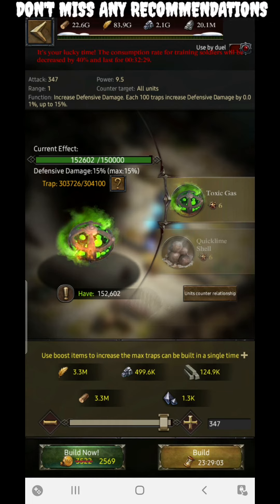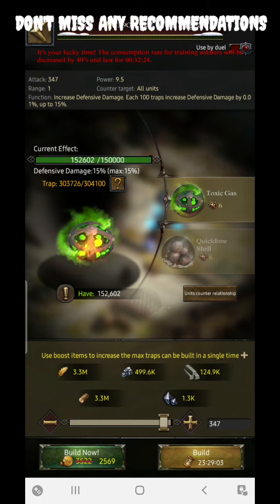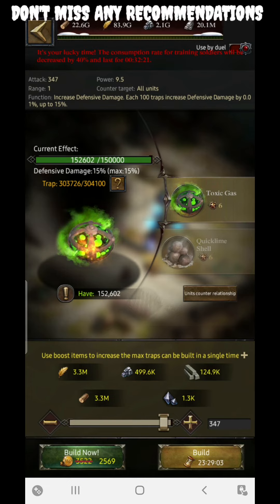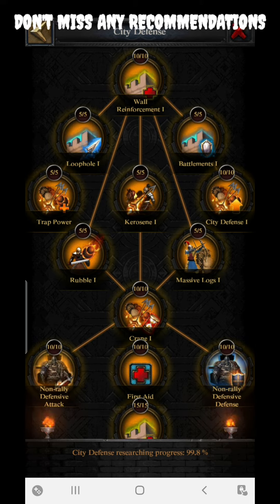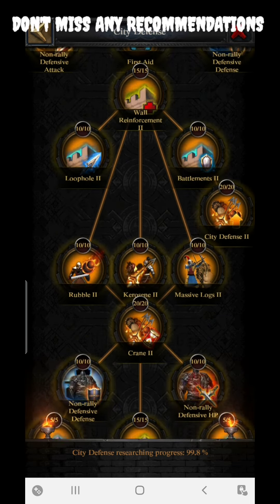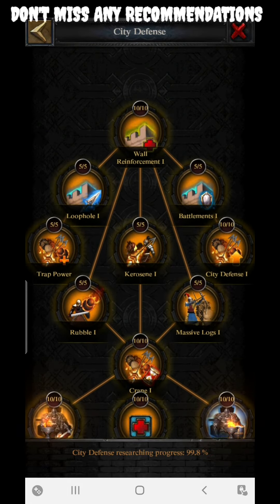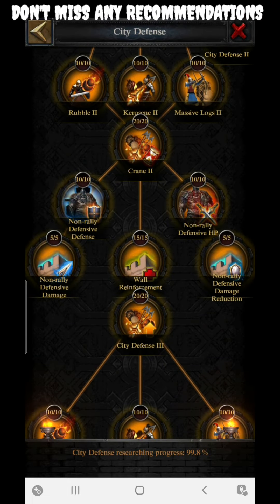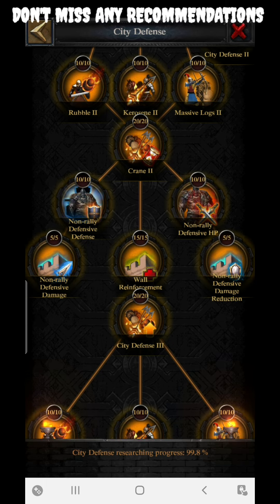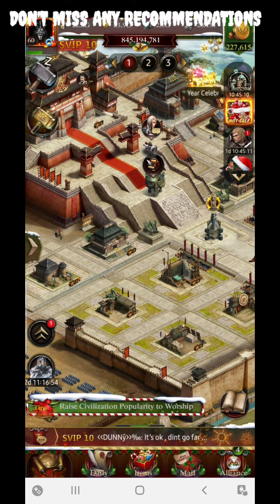The next one we're going to cover is the College. In the College section, the first section you need to cover is City Defense. In City Defense you can claim the maximum defensive damage with a count of 35 percent. City Defense should be completed to the maximum from your side. This is going to help you a huge amount of defensive damage, so don't miss out.